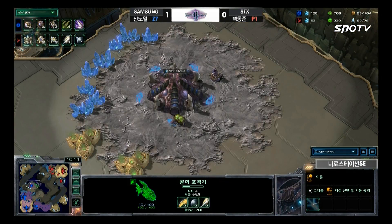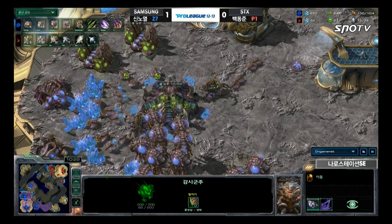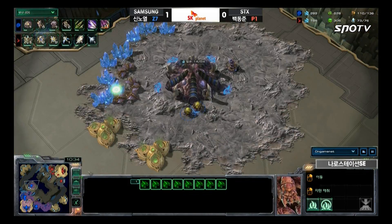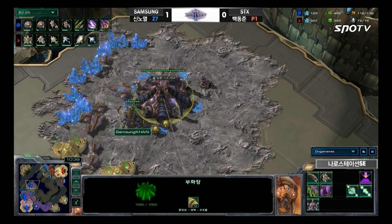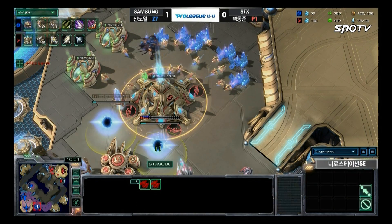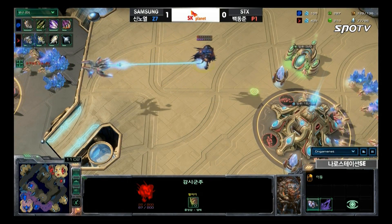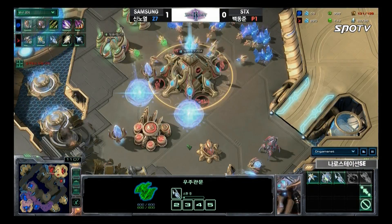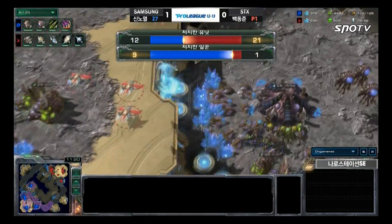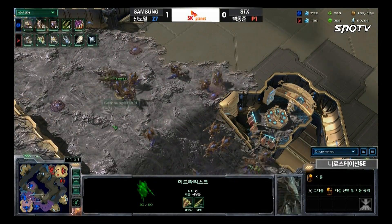There are a lot of phoenixes gathering inside Deer's main base. He wants to get a lot of phoenixes to catch Roro off guard so there won't be any spore crawlers at each base, allowing the phoenixes to kill tons of queens and drones to buy enough time to get the Sky Toss army out. Deer is getting plus one shields and plus one air attack — that's what you do for Sky Toss. Unfortunately for Deer, everything is being scouted: his third base and double stargate. Roro is not going to sit still — he'll stay aggressive to prevent Deer from coming back.